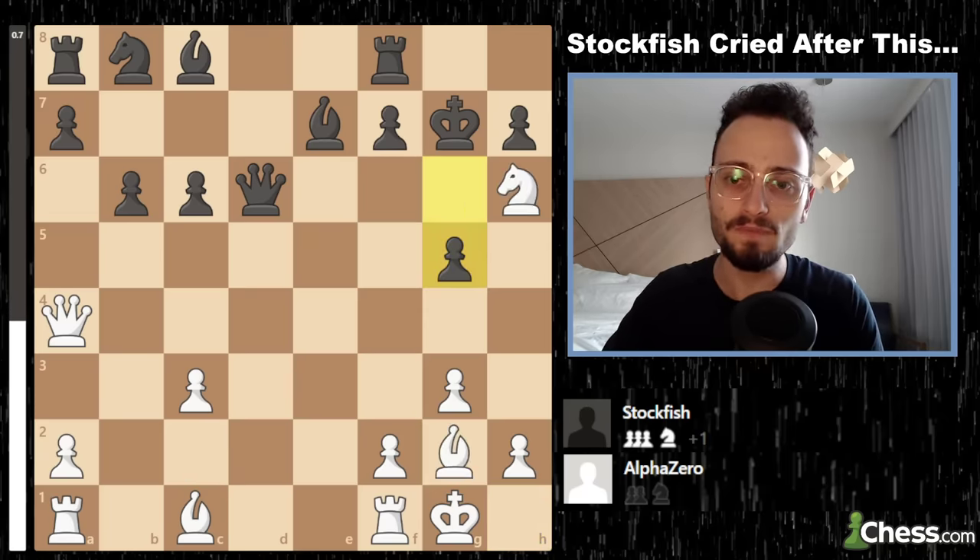Stockfish really didn't like something here — maybe it just didn't like that white is going to get all the initiative, and these pieces aren't playing any key defensive role. White will play Bishop f4 and Rook d1, and the extra knight isn't felt because it literally hasn't moved yet. So instead, black plays f6 defending g5.